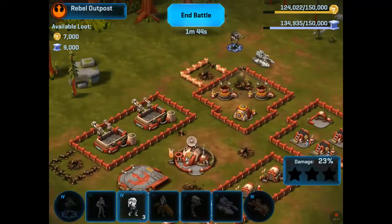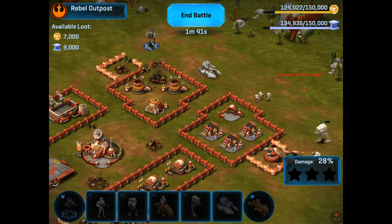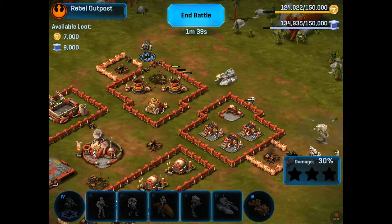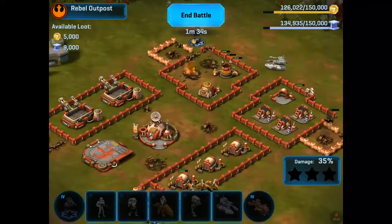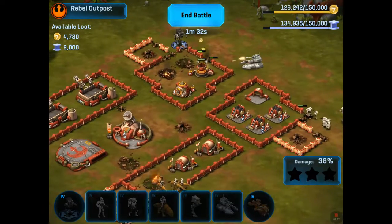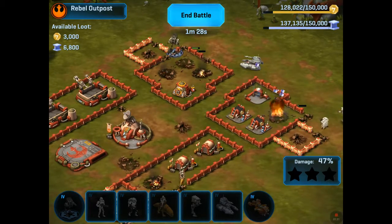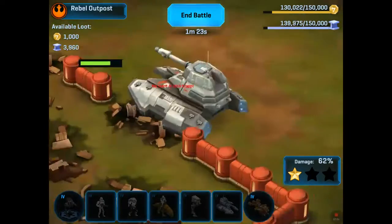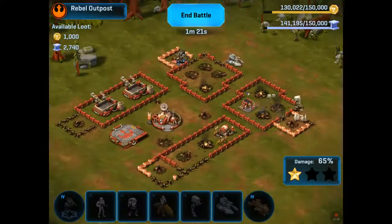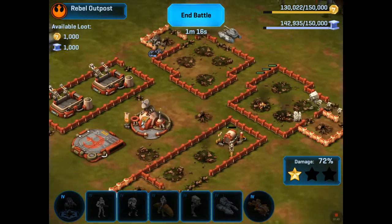Okay, all the turrets should now be decimated and we should be moving on to the resources. Alright, you can bust through that wall. I said bust through the wall, not stand in it. Apparently they don't seem to understand. We're getting there, we're still on the loot. Also, how are you shooting through the wall? My tank was shooting through the wall at some resources, which is kind of weird. And my dewbacks are destroying the barracks.